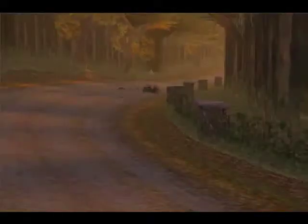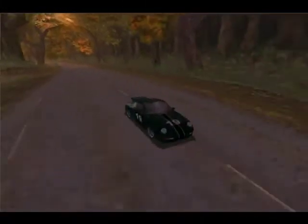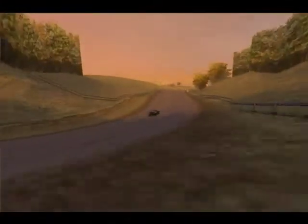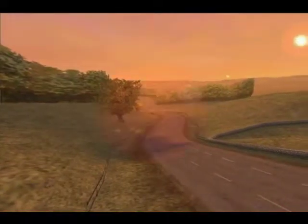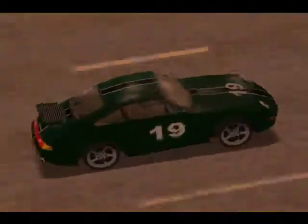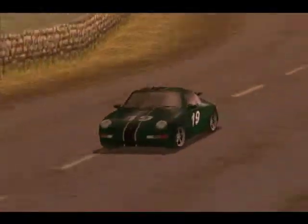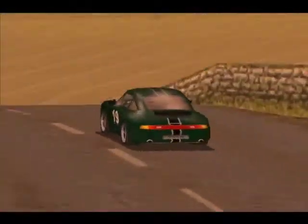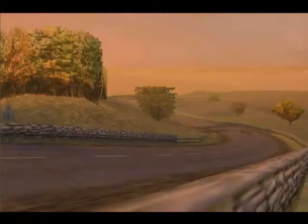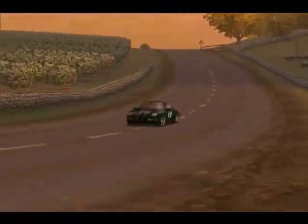First off, we're going to talk about the Coupe. The Carrera represented the base model of the 993 and was available in rear and all-wheel drive versions. It was equipped with the naturally aspirated 3.6 liter M64 engine, further developed from the 964, combined with a new dual-flow exhaust system incorporating two catalytic converters. The Carrera S has a top speed of 270 km/h — 168 mph — and can reach 0 to 60 in 5.2 seconds.